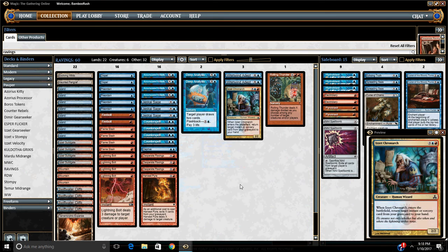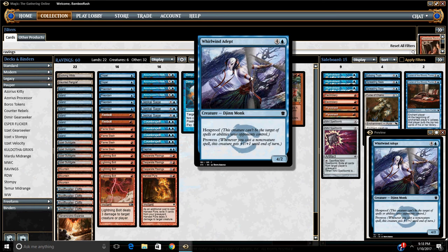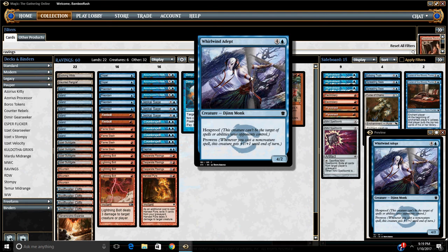The only other win condition is Whirlwind Adept. Now this is pretty unique — not many people playing this. But he pairs so well with the Burn and the velocity and the cheap cantrips. He gets huge, he's very hard to kill, he kills them fast. Obviously you pair him with Burn, and that's going to maximize the efficiency of the Burn and of the Whirlwind Adept.